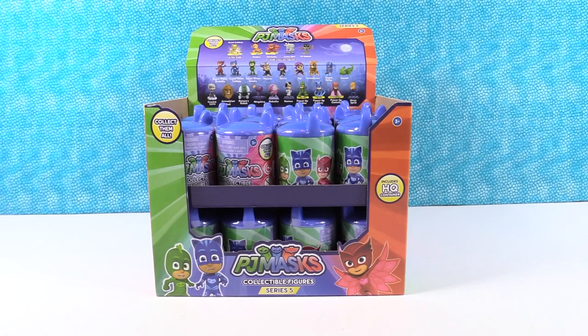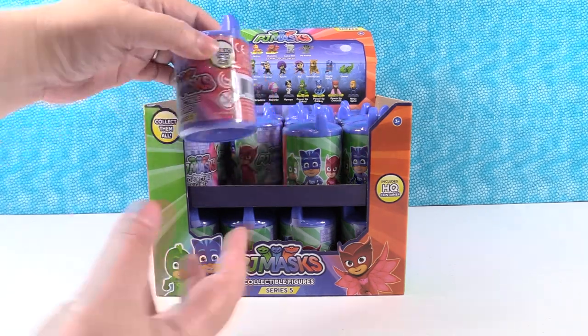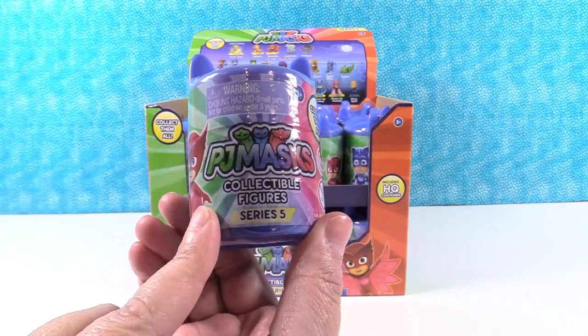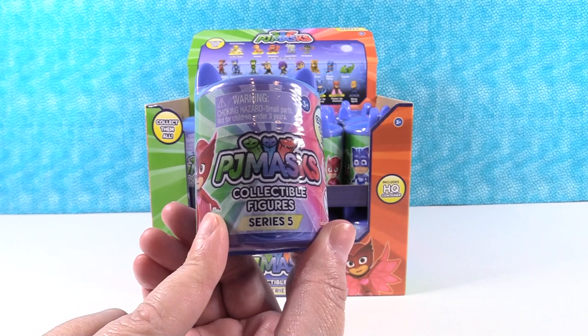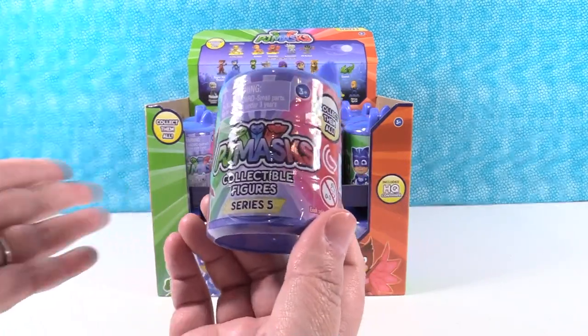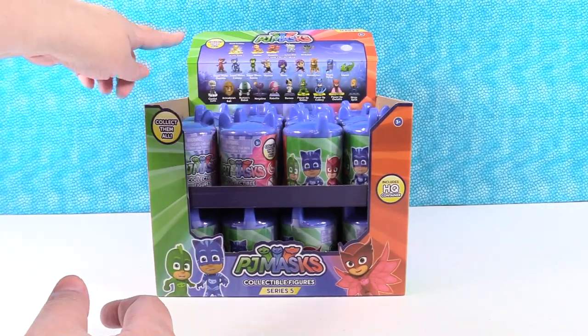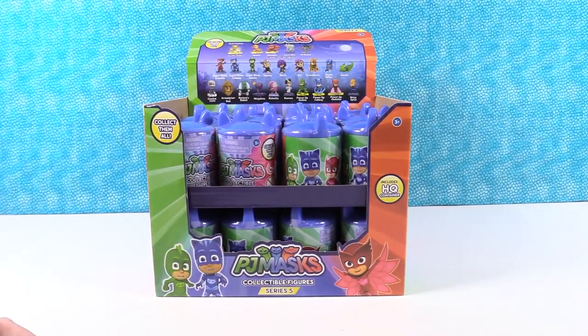Hey guys, it's Shannon and Paul. Today we're here with our good friends the PJ Masks. We want to thank Just Play Toys for sending these to us to take a look at. These are the PJ Masks Headquarter Blind Bag Figures Series 5 - can you believe it, already Series 5! These are a ton of fun. We have more new characters to find today as well as some old favorites. There's an ultra rare, there's five rares, and we are going to hunt for the entire set.